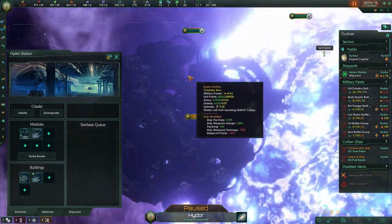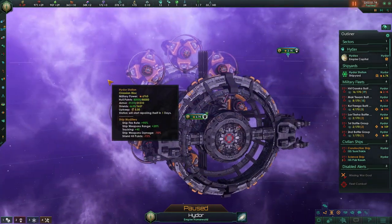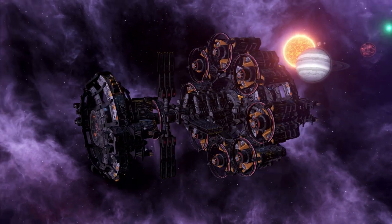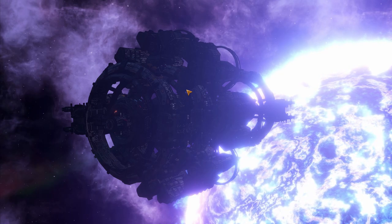It also has a unique shipyard — this one is upgraded all the way to a Citadel. I really like this; it is very cool. Turning off the UI for this — compared to the stations in game, it is very, very unique, and that is very cool. Let's go ahead and actually grab a screenshot. There we go.